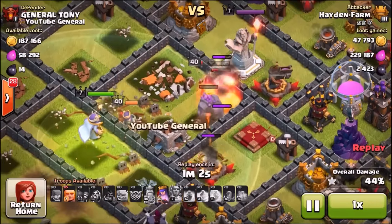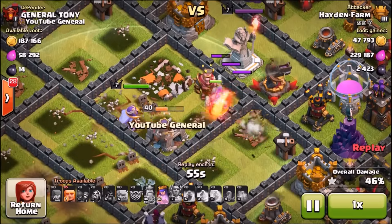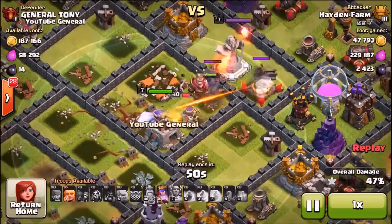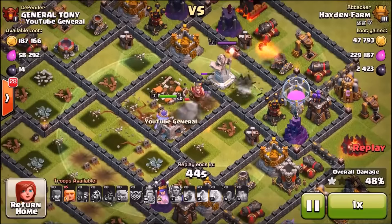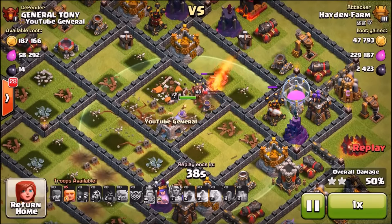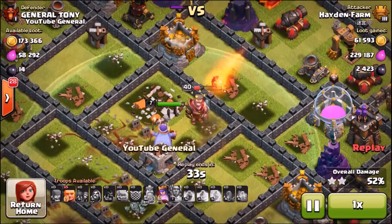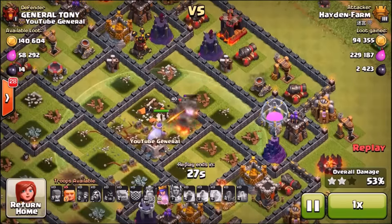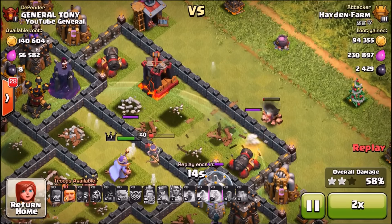He would have gotten a much higher percentage without those Teslas on the outside. I would say it's proven quite successful even though we lost by two stars. This strategy could work really well for town hall 8, 9, 10, or 11 — and it's gonna work especially well in Masters League where a lot of people use golems. In Masters, Champions, and Titans/Legends League, 90% of attackers use golems; very few use air attacks. I was attacked by an air attack that got two stars, but this is a golem trap, not a lava hound trap.